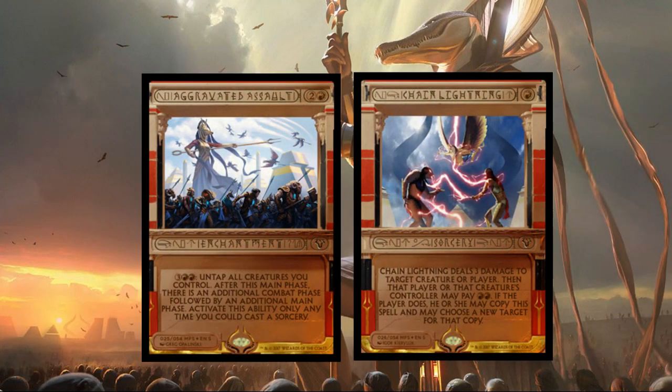Red got two cards: Aggravated Assault — one red two generic enchantment. The ability costs three red red: untaps all creatures you control, then there is an additional combat phase followed by an additional main phase. Activate only when you could cast a sorcery. Great card for commander, a great way to get a couple extra attack steps. Chain Lightning is next — one red sorcery, deals three damage to target creature or player, then that permanent's controller may pay red red to copy the spell and choose a new target for that copy.